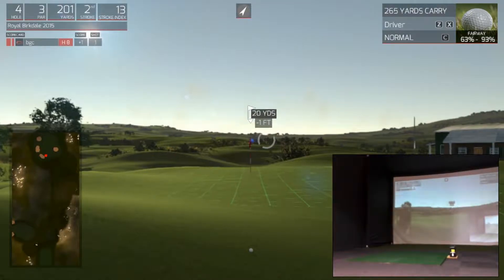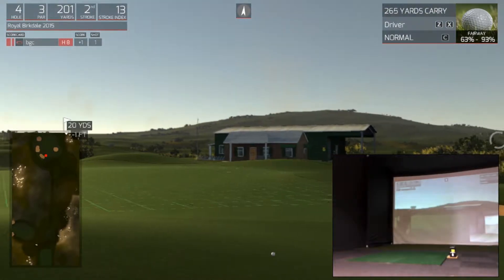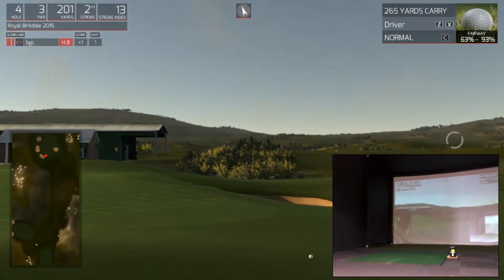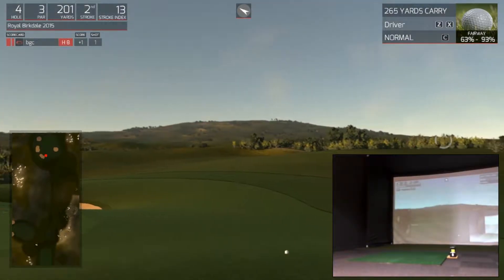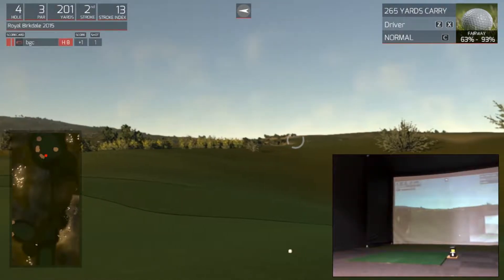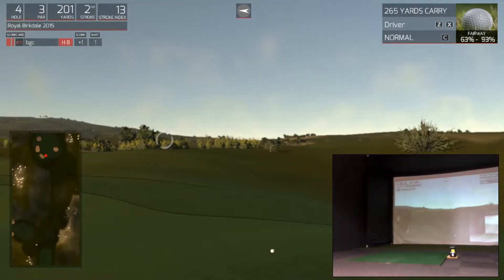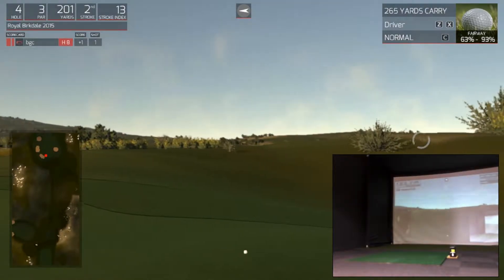Okay, so no damage done there, didn't quite get on the green. If we go and have a look at the front, we'll see that big ridge up onto the green there, so it's not going to get too much bouncing on. That's the two right up there, top of the hill — great, great hole. Let's go the other way, have a look at the bunkers.